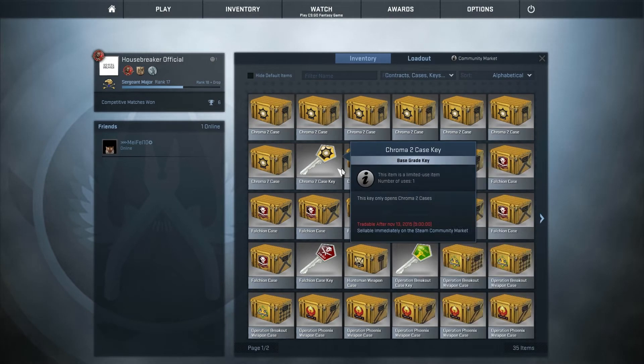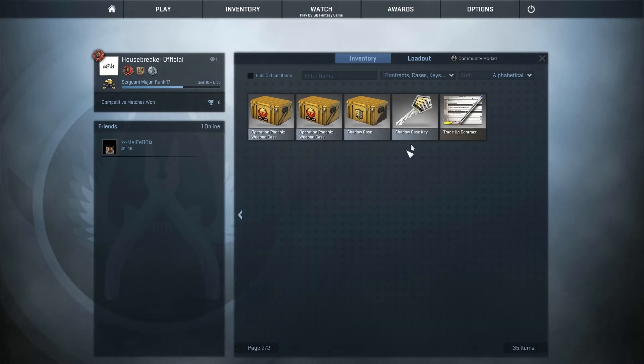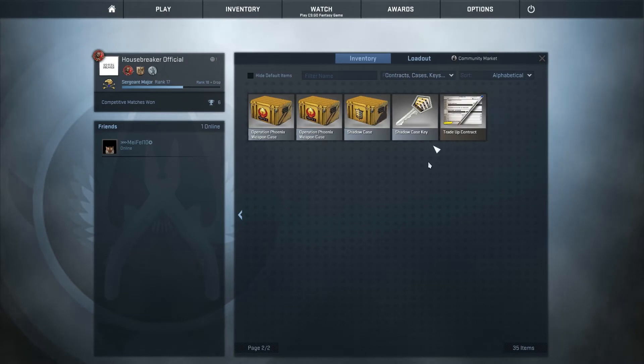So I can try my luck on four different kinds of cases. The cases are going to be Chroma 2, the Falchion, the Breakout case — an old one, a classic one — and then a newer one, the Shadow case of course.